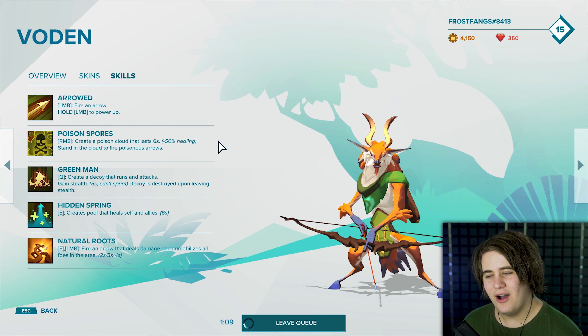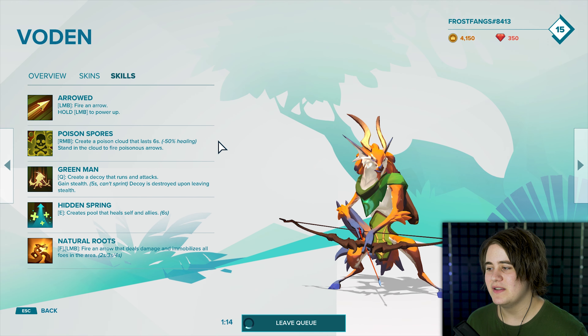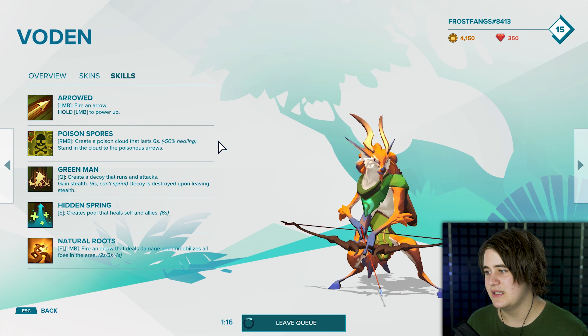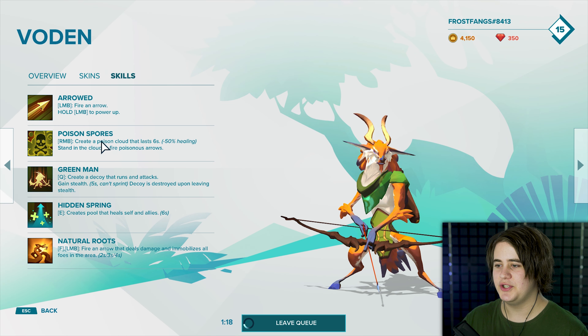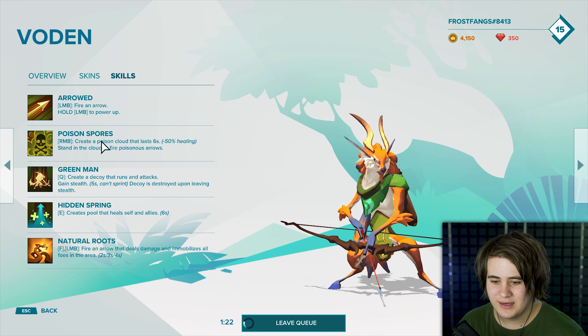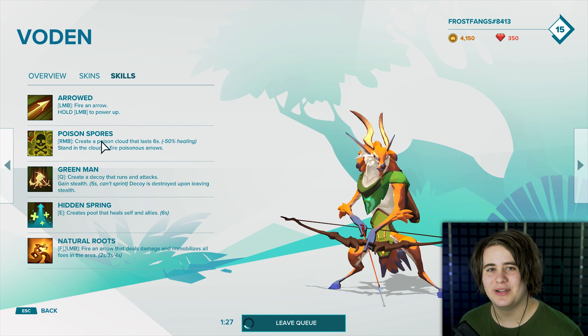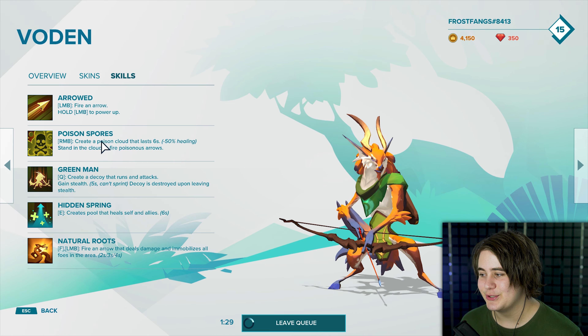Hidden Spring. I didn't realize why it was called that, and then I realized that a spring is also a thing of water. It creates a pool that heals self and allies for six seconds — lasts quite a while. So it's the same as Poison Spores but the other way around. He's like a Forest Magician. I can't English today.